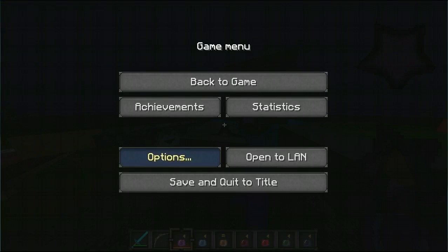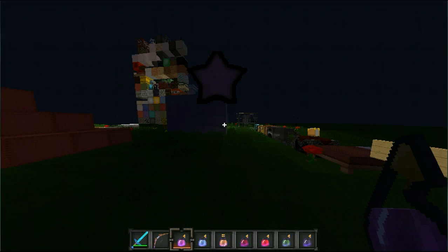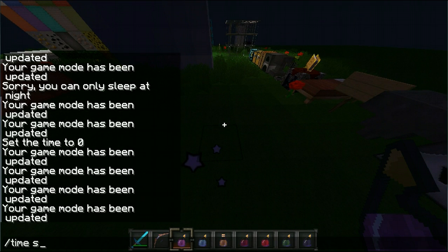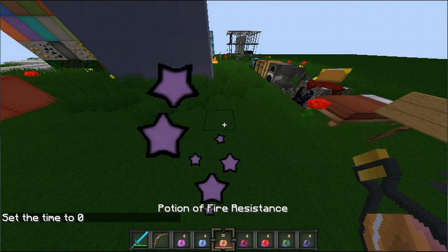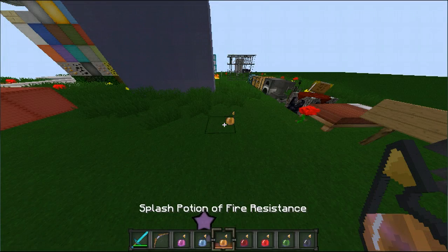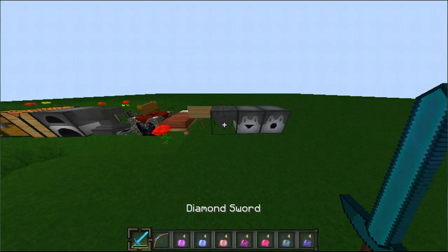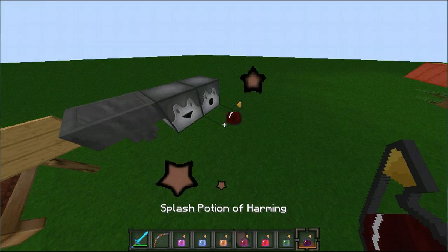You can see these little stars coming out of me now — it looks so sick. There are stars, blue stars, pink. Now let me splash these properly: regen, speed, fire res, strength, healing, poison, and weakness. And we'll also do one instant damage. And instant damage. Great, so now that we've covered the potions and everything.